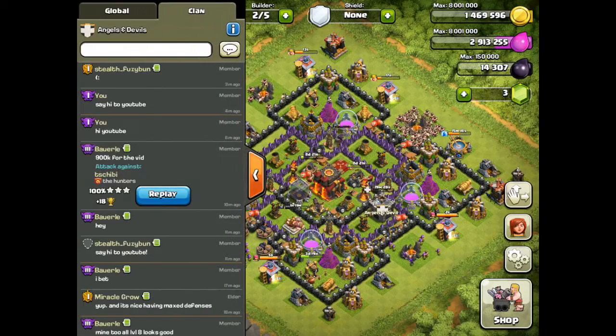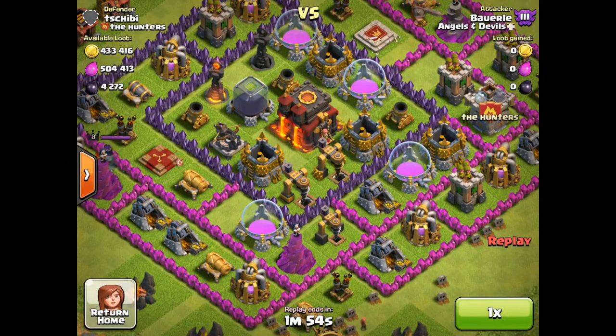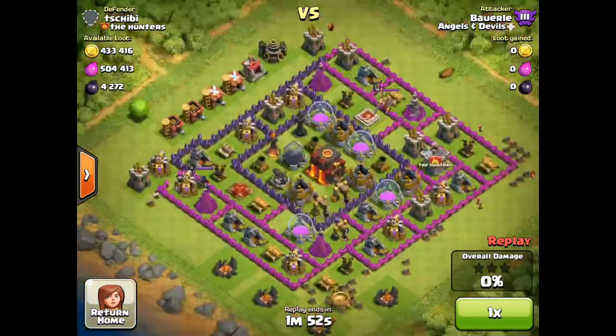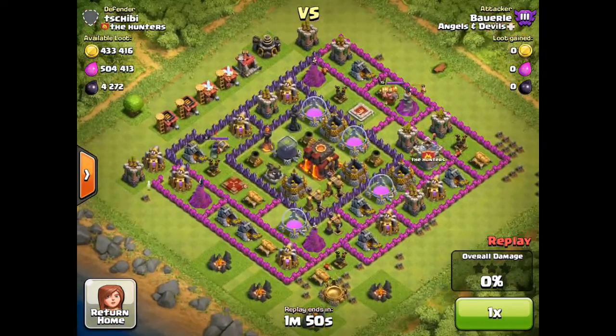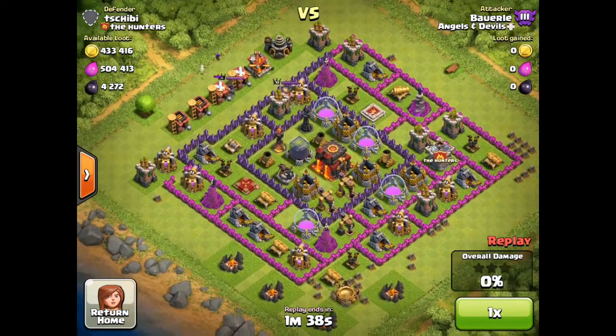Hi guys, welcome to this episode. This is a user-submitted raid by Bogle from the clan Angels and Devils — the same clan that Nick at Night from Teachboon Beach, King24412, and myself are in. This raid nets over 900k resources plus 4200 dark elixir.